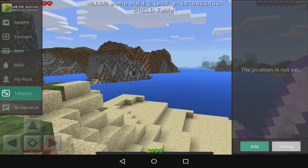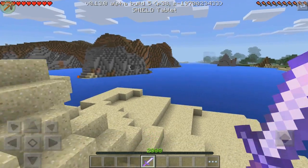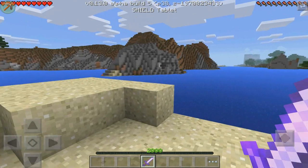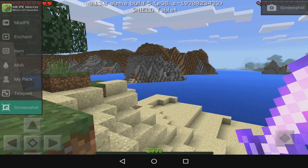You've got my pack, and teleport — you can add teleport points. Say I wanted to add my current position as teleport one. Then if I went away somewhere and opened the menu and went to teleport, selecting teleport one would bring you right back. So overall I think it's an impressive feature.